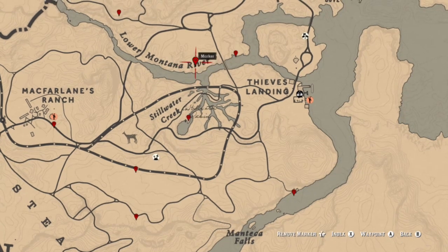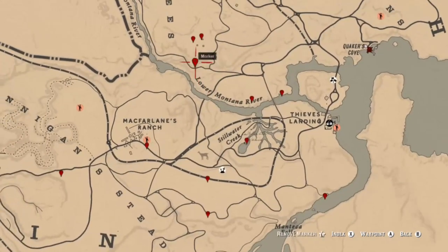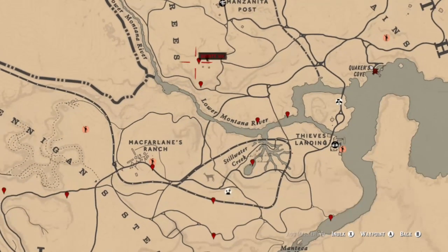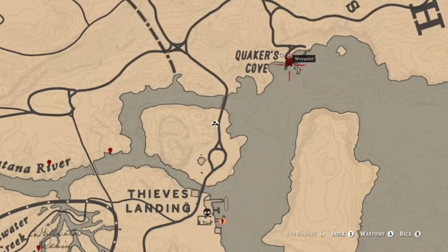We have a family heirloom dig site, a coin here, and then moving up into Tall Trees you have an arrowhead dig site, a tarot card, another heirloom dig site, and a tarot card down at Quaker Cove.